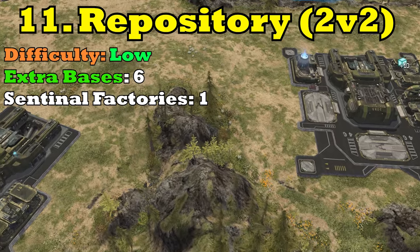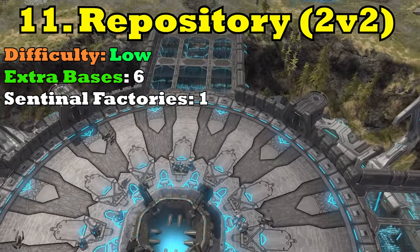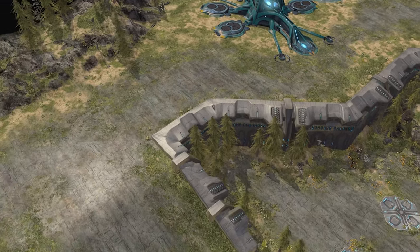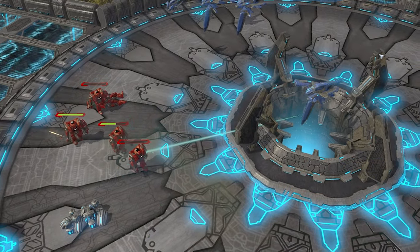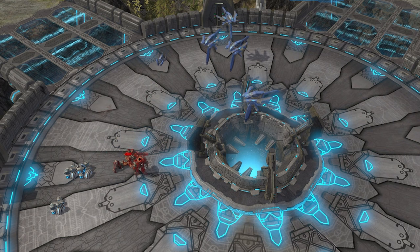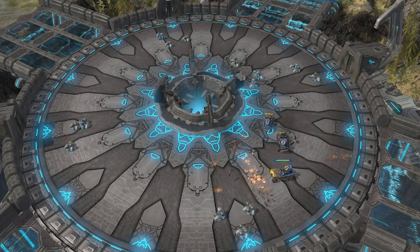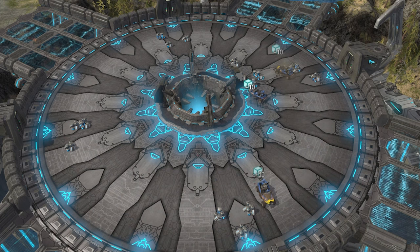At number 11, we have Repository — quite a fun 2v2 map. Repository has a ring-style map: you have your outer ring with two expos and access to enemy bases, your central ring with more expos, and the central hub which has a Sentinel Factory — the same type we saw on Glacial Ravine, housing the Super Sentinel and standard Sentinel. Around this factory there are quite a bit of supplies guarded by five or six Sentinel squads, and you want to make your priority early on to gather as many of those crates as you can — it's just free money.